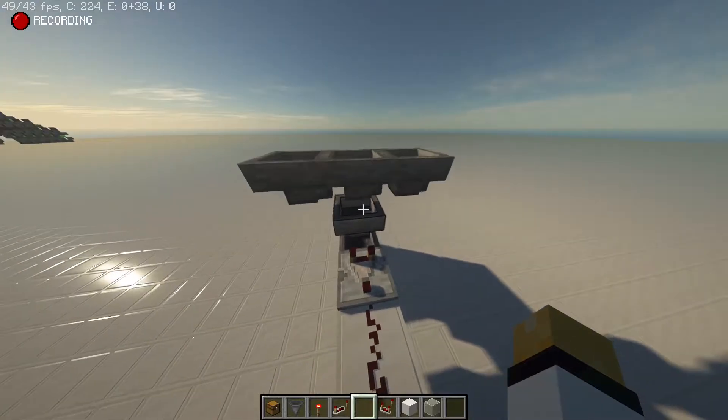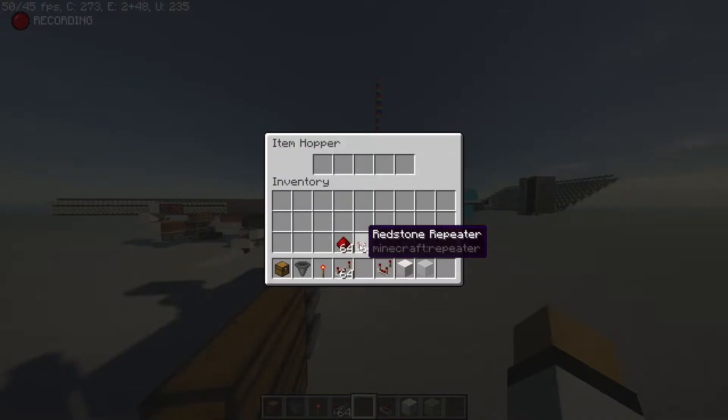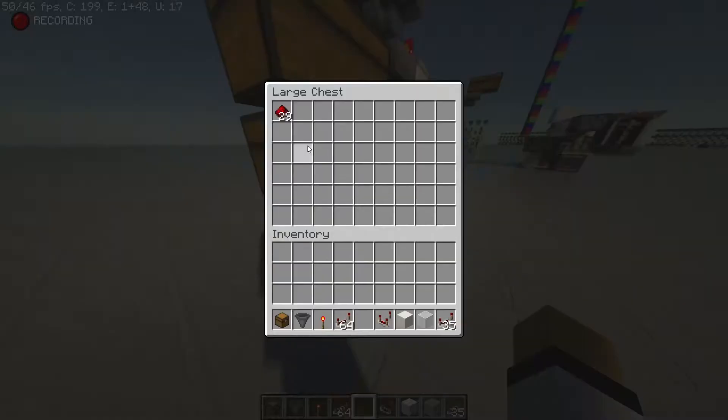For example, if we wanted to make it sort out redstone dust, we would go across the top and put the rest of it in there and it should filter down to 41. There it is. And now if we put some random stuff in this hopper, it should just go across the top and the redstone dust will come down into the chest.